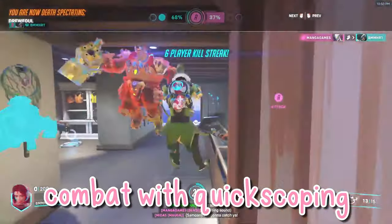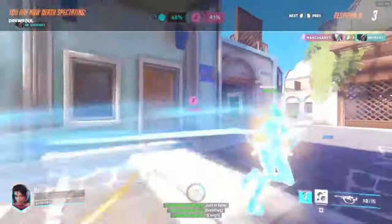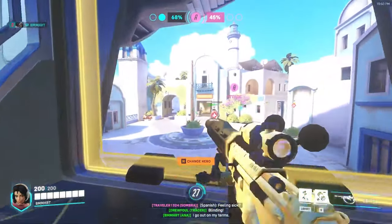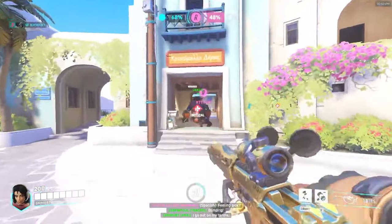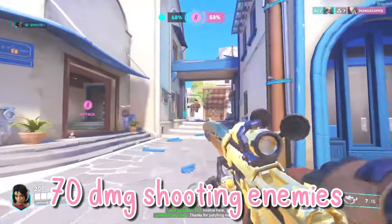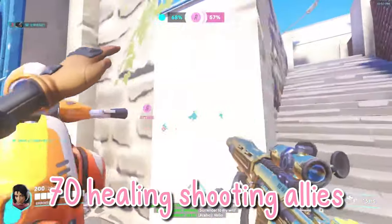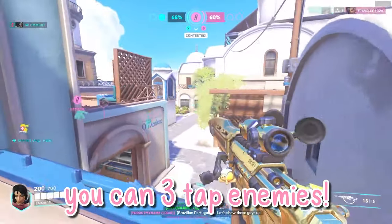One way to combat the reduced movement speed is quick scoping, which I'll go over in tip number four. Unscoped shooting does not leave a bullet trail; however, these bullets are projectile, meaning they have travel time. Both scoped and unscoped do the same amount of damage and healing — 70 damage when shooting enemies and 70 healing when shooting allies — meaning you're able to three-tap enemies who have 200 health.